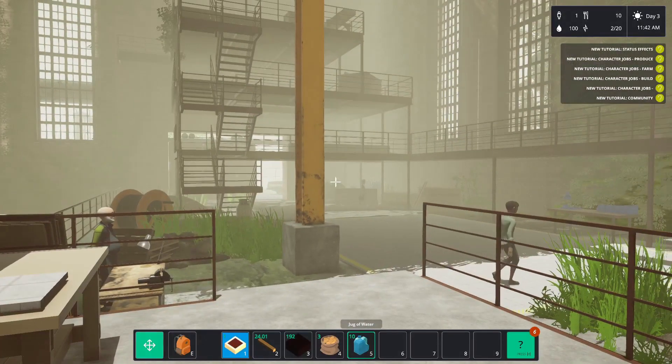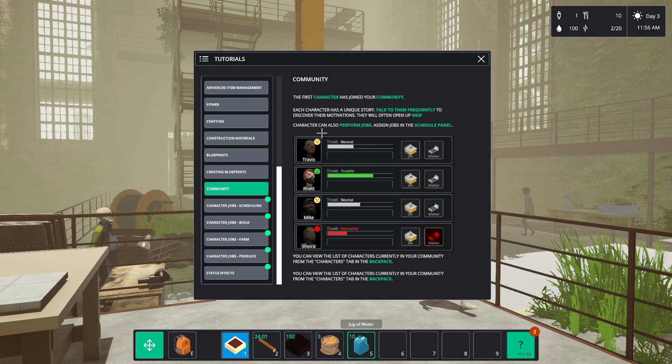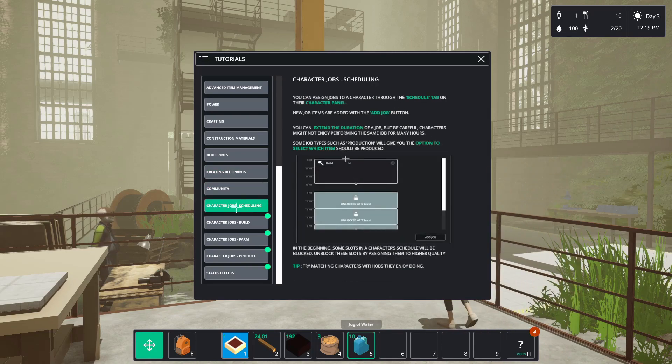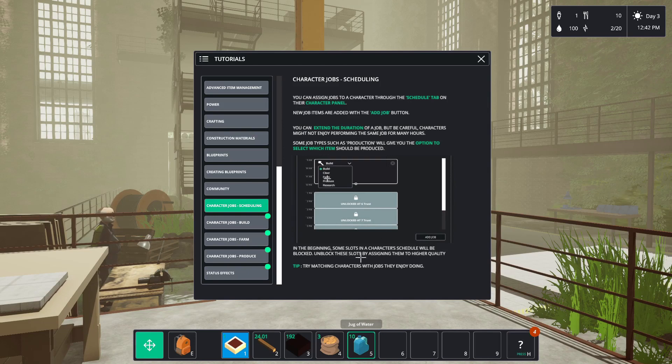Oh cool, we got someone joined our cause! Okay, so community - the first character has joined your community. Each character has a unique story - talk to them frequently to discover their motivations. Characters can also perform jobs. Assign jobs to the schedule panel. From the characters tab in the backpack you can view the list of characters currently in the community. Characters' jobs and scheduling - you can assign jobs through the schedule tab on their character panel. New job items are added with the add job button.